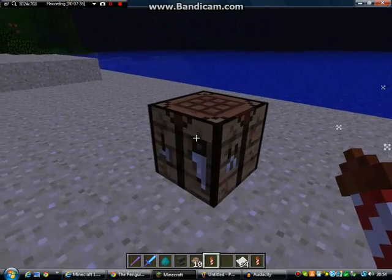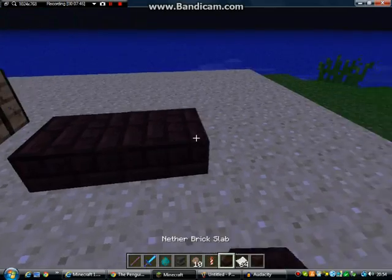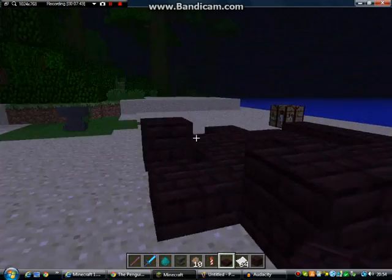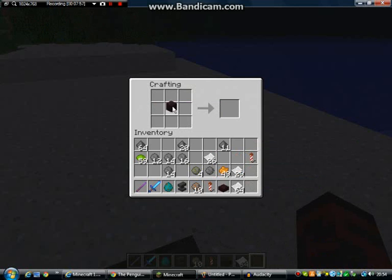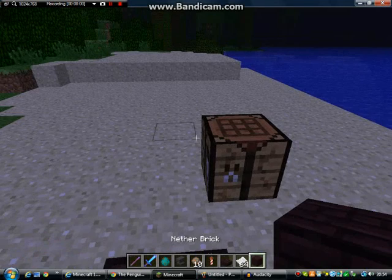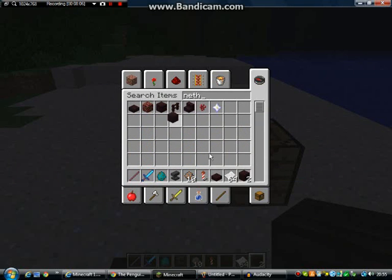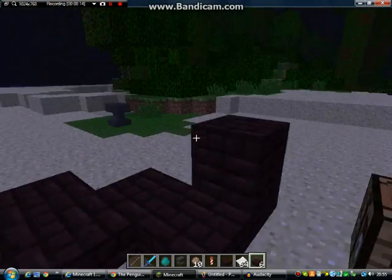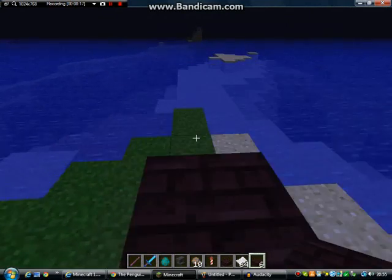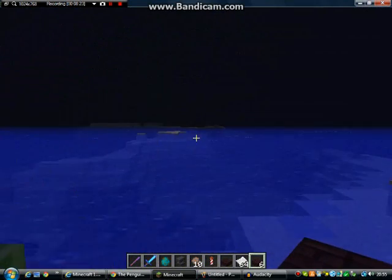There's one more thing I forgot to mention: the new nether brick slabs, which have been requested for a long time now. Look at that — we have some nice nether brick slabs. You make them in the same way you'd make normal brick slabs: drop three of them in, and in the conventional way you go bop bop bop bop — and ta-da, six slabs. That seems to be it, so that's probably the shortest video we've ever done.